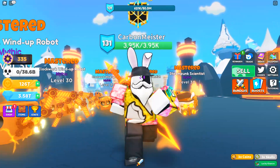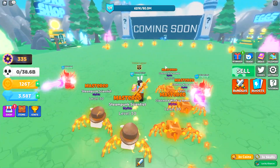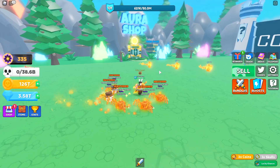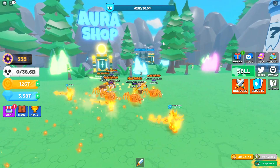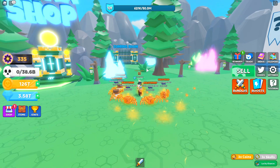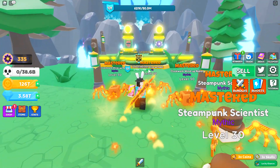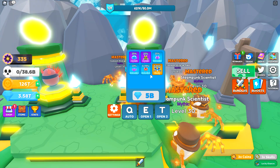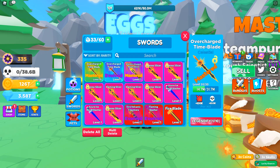Most recently they released a brand new zone called the Great Forest. Inside there's a brand new aura shop, what looks to be a second dungeon coming soon, and two brand new eggs with what I believe is a new rarity — the Godly rarity seems to be specifically for this update. On top of that, you can combine all your weapons to turn them into Legendified to make them stronger.